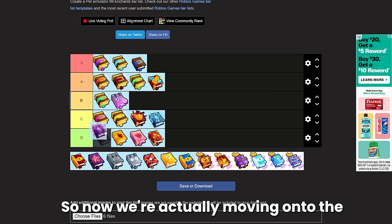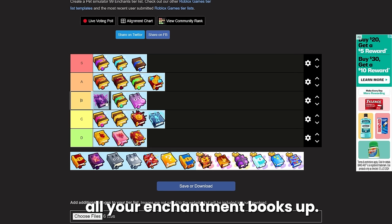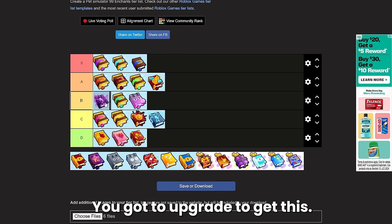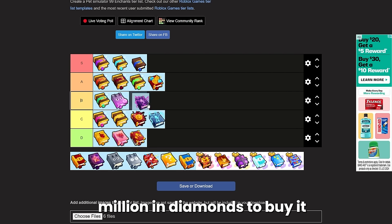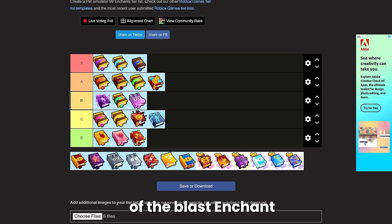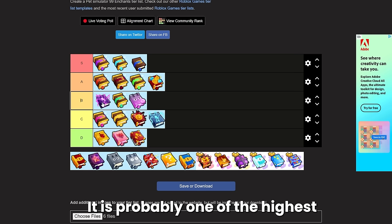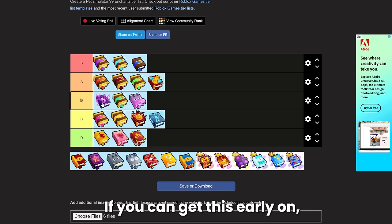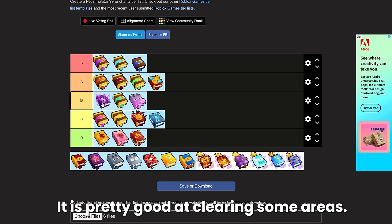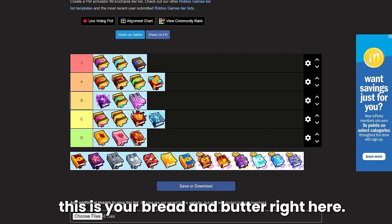Now we have the super lightning enchant, which you can get from the achievement where you upgrade all your enchantment books — I believe it's something like 10,000 enchantments you've got to upgrade to get this. It's around 2 million in diamonds to buy it from the training plaza. It's actually just like a buffed version of the blast or lightning enchant. I'm going to rank it high B — it is probably one of the highest tapping enchants in the game right now, and if you want to go for a tap-style build this is your bread and butter.